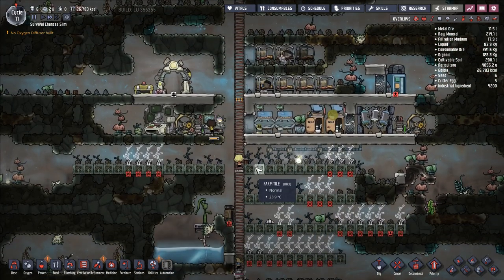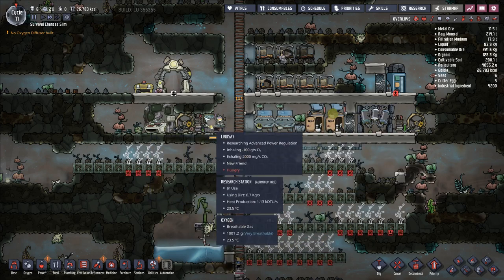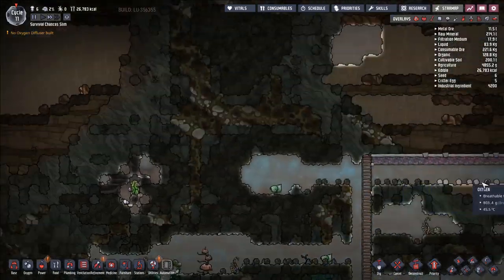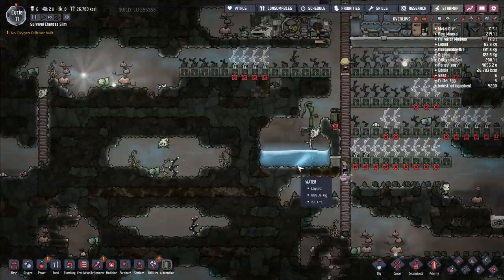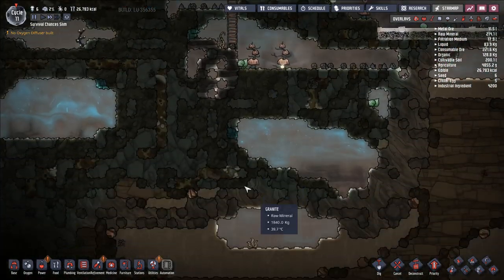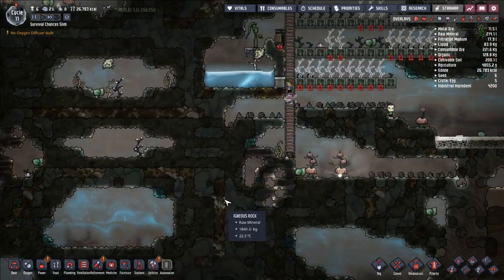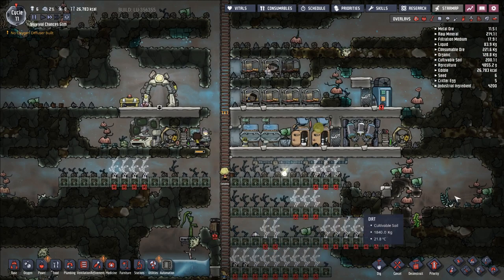And that's basically where we're at. Added three new duplicants, planted a whole bunch of crops, set up a self-sustaining farm and bathroom, a research setup, and we're starting insulation everywhere. We ultimately want to set up a hatch ranch, replant a lot of our oxyfern and arbor trees, and get an ethanol industry up and running. And that's it for this episode — catch you guys next time.